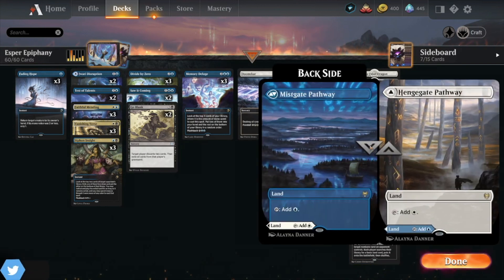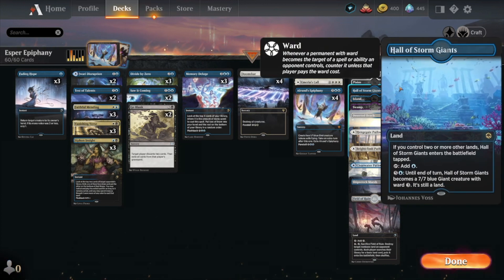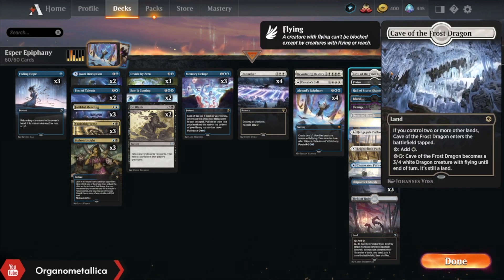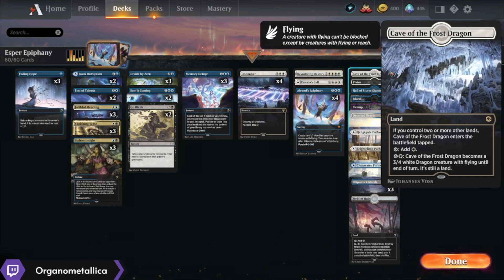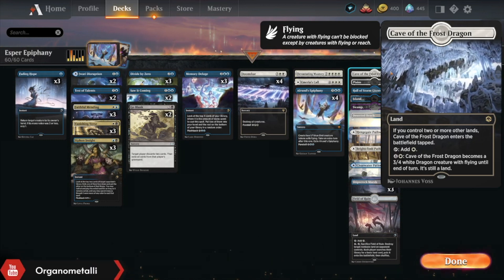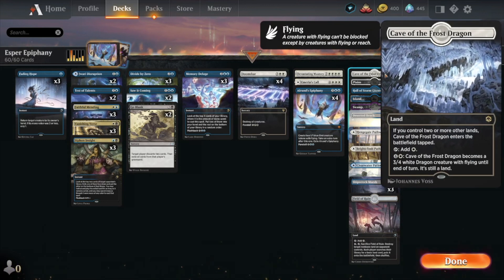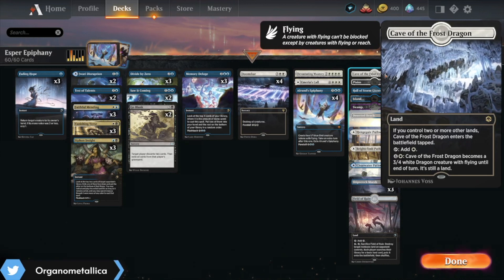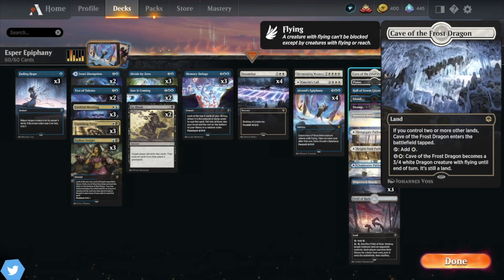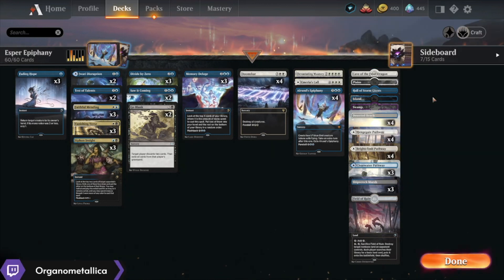The only other thing worth noting is that Cave of the Frost Dragon is coming in. I still have Hall of Storm Giants but I've gone down to one copy. Cave of the Frost Dragon is a little bit less taxing on mana, and being able to provide a flying blocker is really useful against Mono White where they're playing Elite Spellbinder or suiting up things with the Maul of the Skyclaves. And so, anyway, without any further ado, that's the deck.